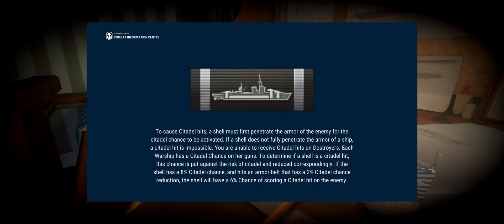German battleships — not battle cruisers, battleships — from tier 7 and higher, so Gneisenau through Friedrich der Große, get a second citadel protection. I think it's a second penetration check, so you have to pass two penetration checks to citadel German battleships, which is one reason why they're less easy to citadel besides having an extremely high citadel protection. Also, you are unable to receive citadel hits on destroyers — that used to be possible but has been patched out a long time ago.